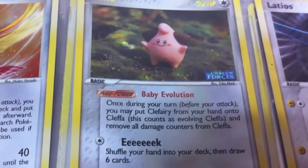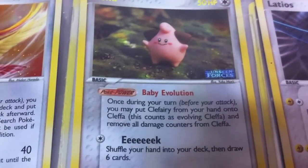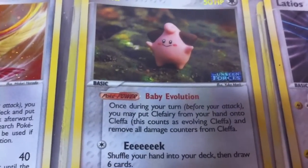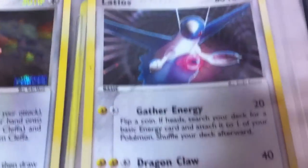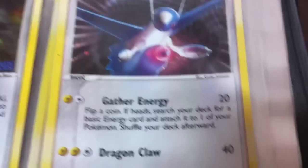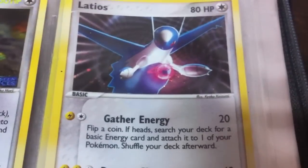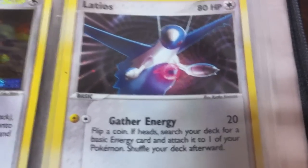A Xatu — no one cares about Xatu. It does have Eek but doesn't have the protective power of Sweet Sleeping Face. A promo Latios from one of the two-player booster sets — that's a little symbol down there, pretty cool, doesn't do anything super special.